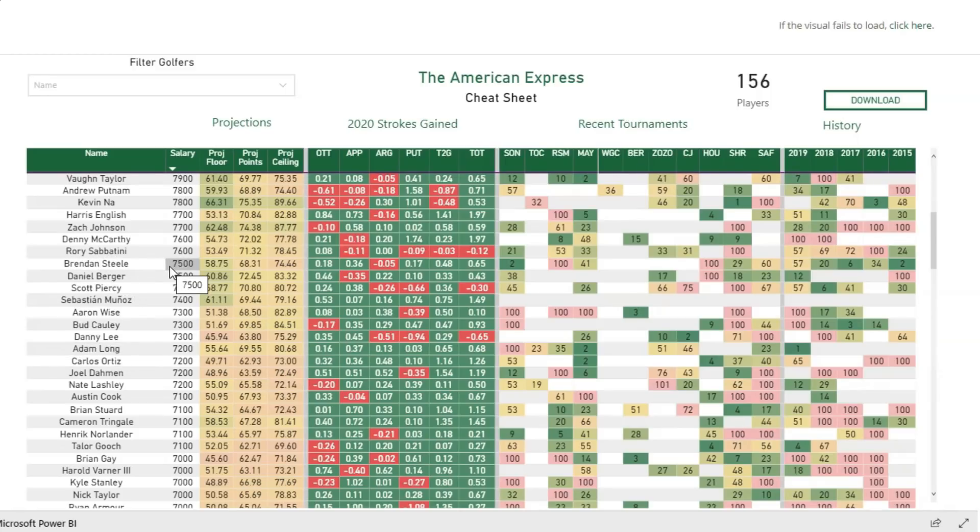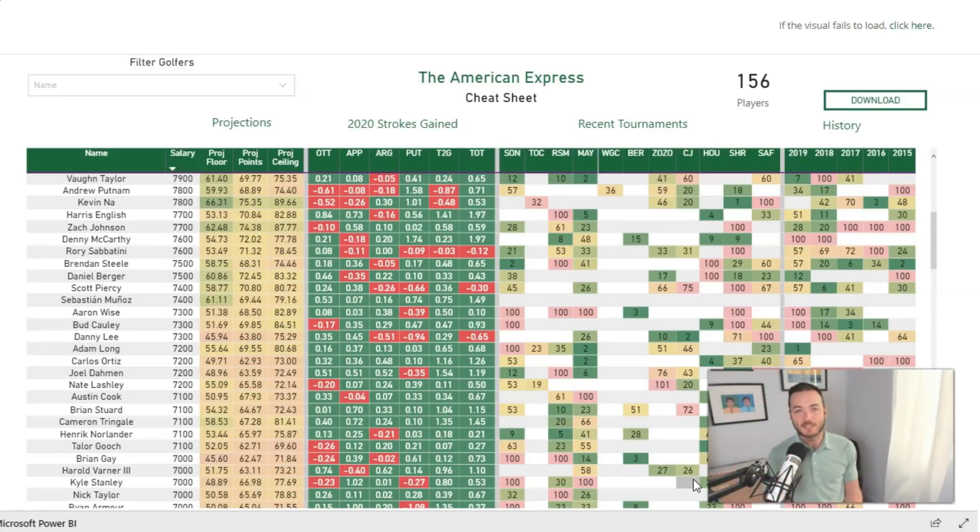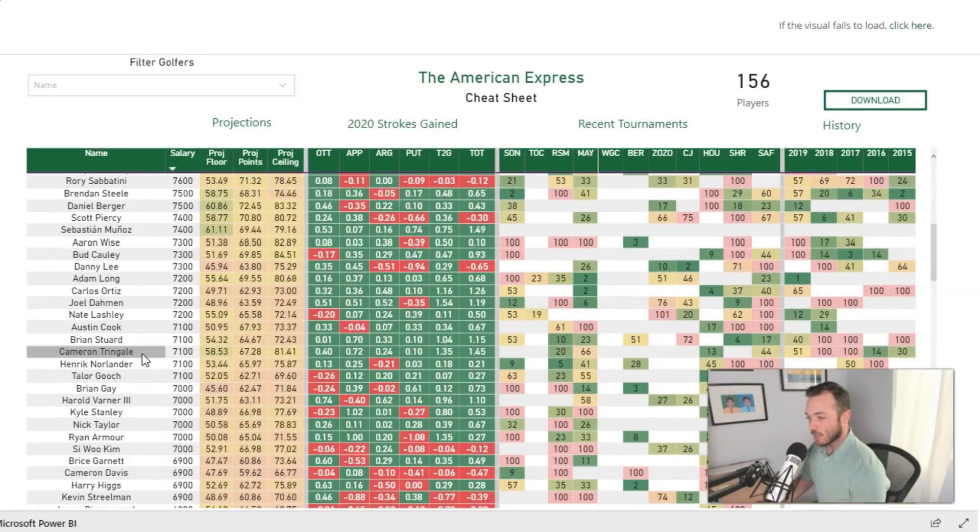Brendan Steele at $7,500, coming off that collapse last week — when you go to Sunday with a three-shot lead you should win, no doubt about it. But this guy was the best player on the planet for 71 holes last week, so I'll cut him a pass. No one's going to be on him this week, and he's played really well here in the past: second in 2015, sixth in 2017, made five straight cuts. This feels like a good overlooked spot.